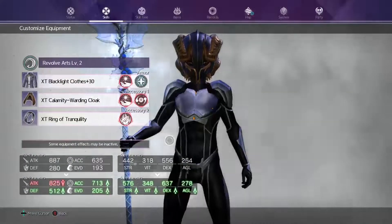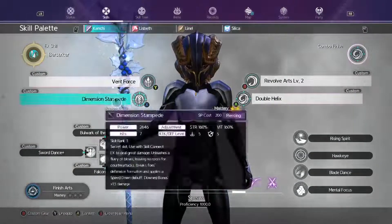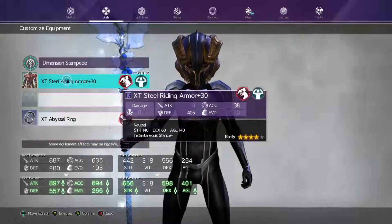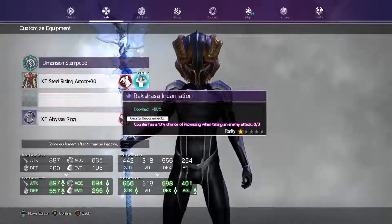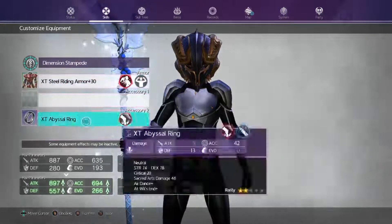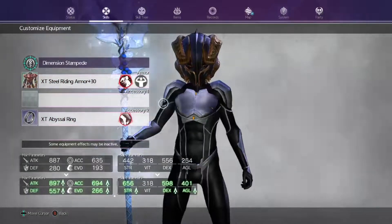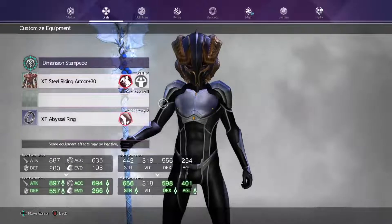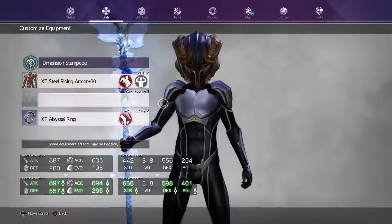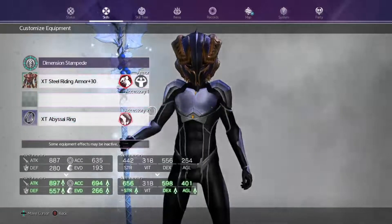For Dimensional Stampede and Double Helix I'm using the XD Steel Riding armor at plus 30 with the Rakasha Incarnation and the Abyssal Ring. Once again, all of these you get from the level 300 previous DLC bosses — like the Reaper, the Gleam Eye, the Apostle Knight. Once you get those above 300, that gear starts dropping at plus 40.